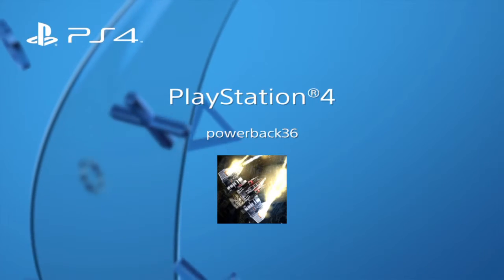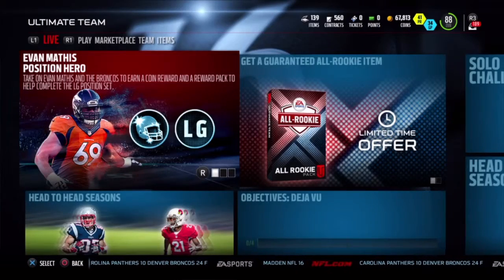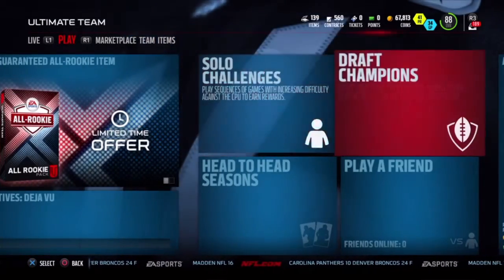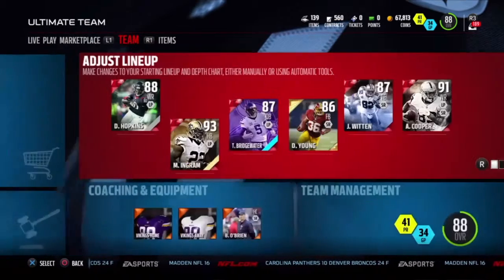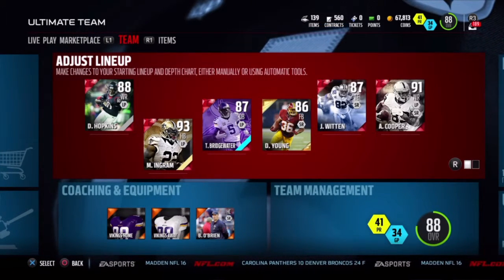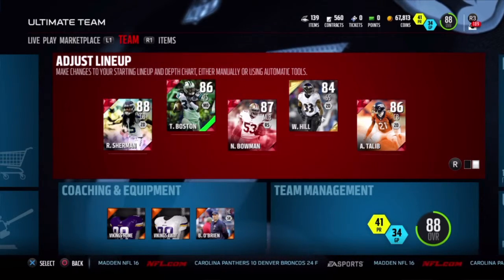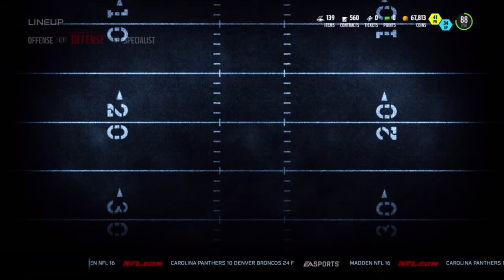Hi guys, it's PB Max Dad again, doing the voiceover for the videos. We're going to do another player evaluation. This is one of my favorites — it's the 70 Most Feared Dree Archer Halfback. I'm going to show you what the card looks like and show you why we like him so much on the card itself.